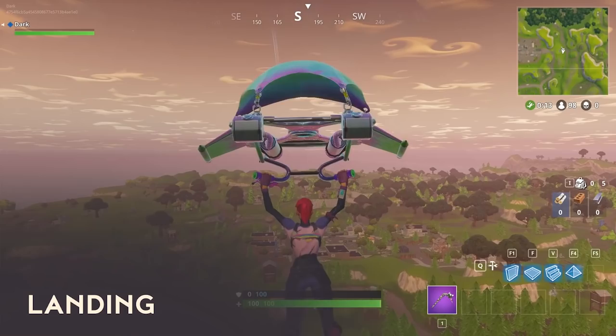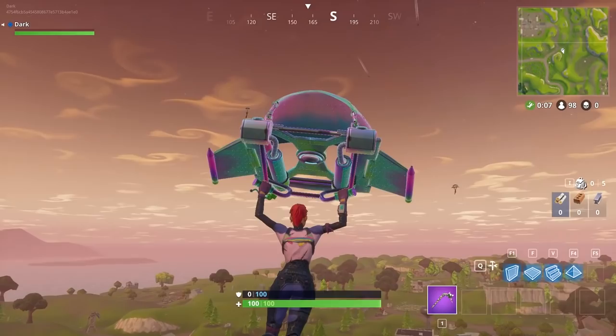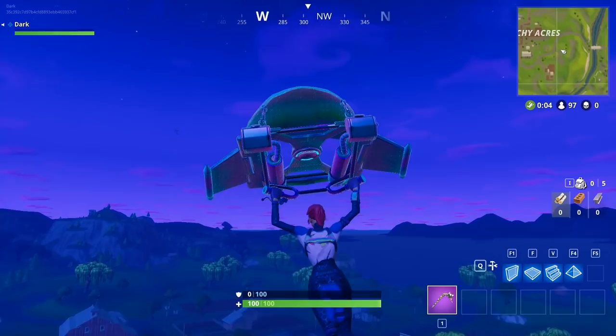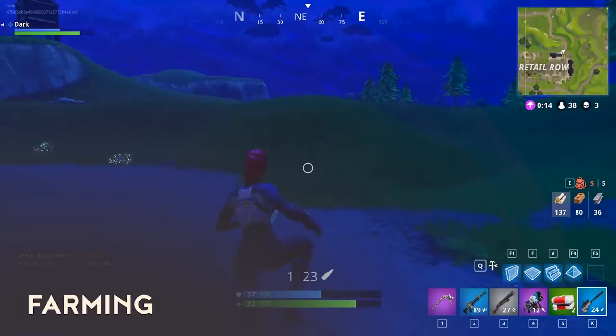First we're going to talk about landing. Some of you may not know this, but when you're picking your spot to land before you hit glide mode, you should always avoid hills or mountains so you deploy as low as possible. Pick the ocean, ravines, big canyons in the ground so you can get really low and land before everyone else. You'll be able to grab guns before anyone and overcome the beginning with ease.